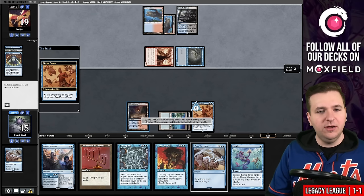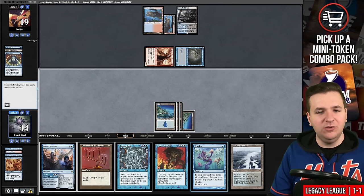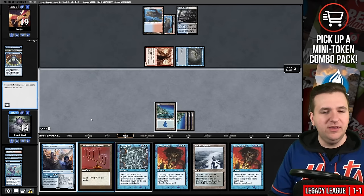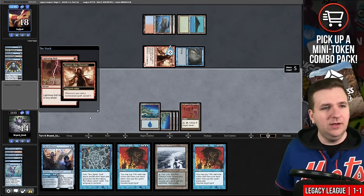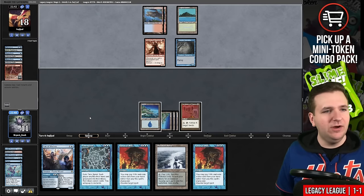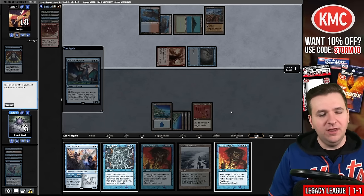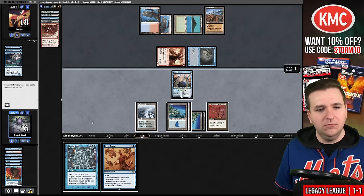They play another Brainstorm. On their end step I'll fetch and cycle another copy of Lorien Revealed, then sit on this Polluted Delta. Ponder gives me another look at High Tide. We'll Ponder again, shuffle, play Candelabra. We don't have to worry about Orcish Bowmasters — they're on the Temur variation of the deck. Now they're going to Lightning Bolt me — they didn't put anything to the graveyard that helps with Delirium, so right now they have Instant and Land only. Wasteland — they're attacking for four, I drop down to seven. This might be a Merfolk Trickster — so it would be a 5/5. I'm going to exile the Force of Will. I think I need this Fae of Wishes to buy me some time as a one-four flying blocker.